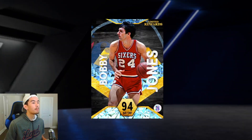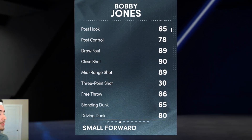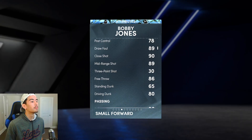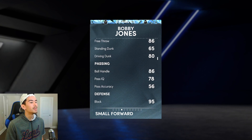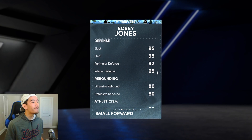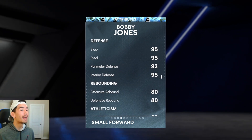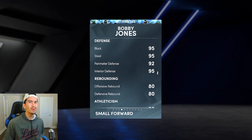Up next we got Diamond Bobby Jones, who I think is the best defender in the game. Of course Bobby Jones has a 33 point shot, which I know is terrible, but his mid-range shot is great, his ball handle is great, and look at this man's defense — 95 block, 95 steal, 92 perimeter, and 95 interior defense. Are you kidding me?